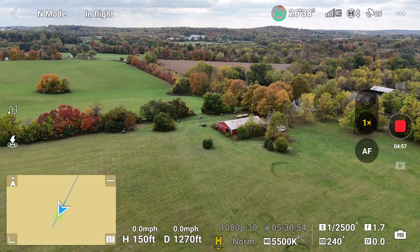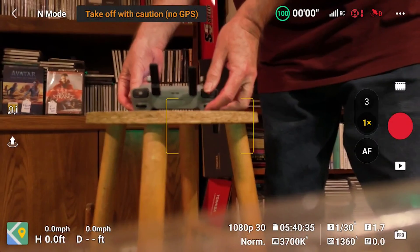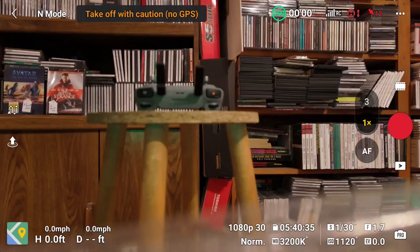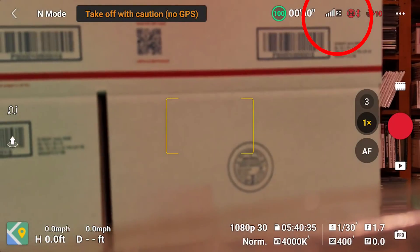Why couldn't I create signal loss without turning off the RC2? I am really impressed with the image transmission signal. I even did an experiment where I placed the RC2 a couple of feet away from the Air 3 inside my house downstairs. I had no GPS, but the signal strength was solid.